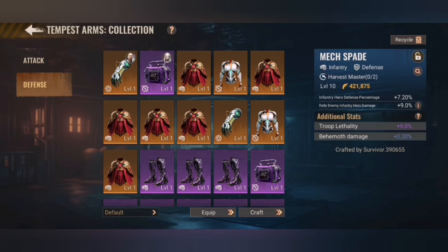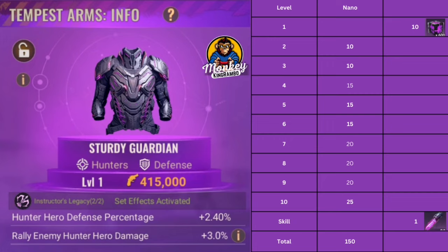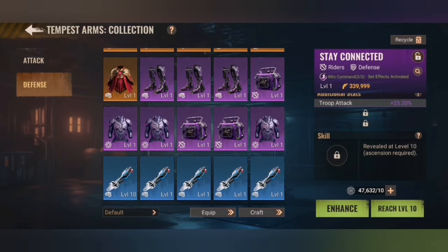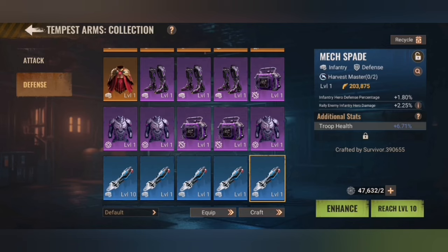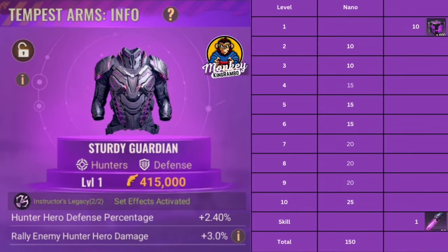Losing two doesn't sound like a lot, but on the purple ones, leveling them costs up to 150 nano to reach level 10. Also, at epic level you can get a special skill, which you can't get on the rare ones. That is why I highly recommend deleting all of them, because what you want is at minimum three strong marches — for Razorah Raid, King of the Hill, Pass of Water, and Survival Royale where you use three. Focus on your top three and do not care that much about the fourth, fifth, and sixth. Do not level up your purple or epic parts, as it costs 150 nano to bring it to level 10.